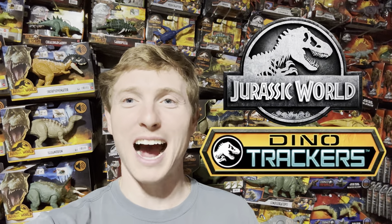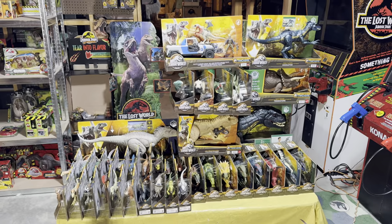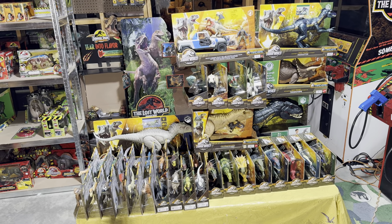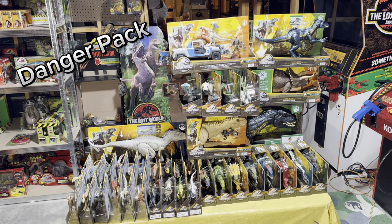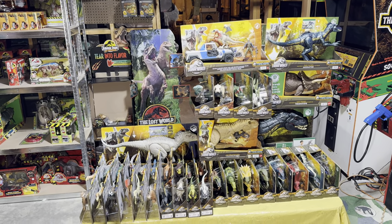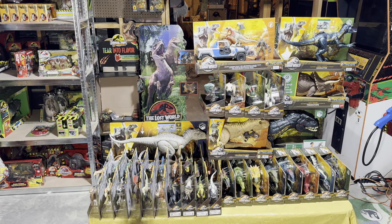We are here in the Jurassic Room and today we are going to be taking a look at the entire Jurassic World Dino Trackers toy line — every single figure that was released. We're also going to show off all the scan codes so you can add all of them to your collection. The line includes everything from the Wild Roar dinosaurs, Strike Attack dinosaurs, Danger Packs, Gigantic Trackers, Super Colossals, a special Endoraptor, and a special Indominus Rex.